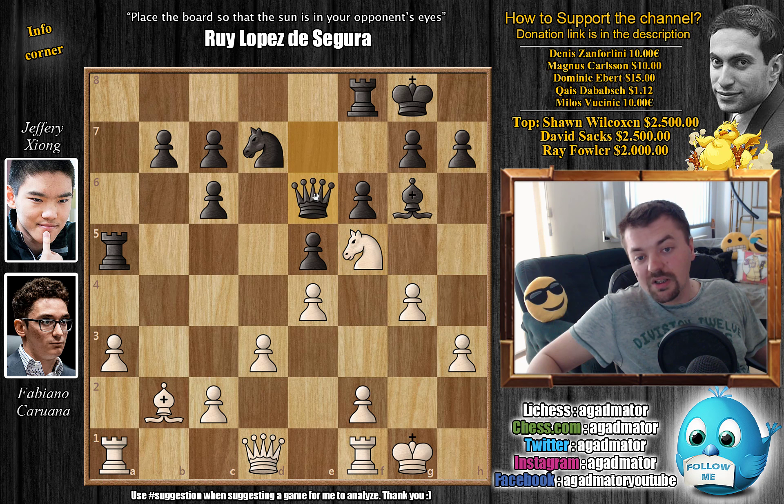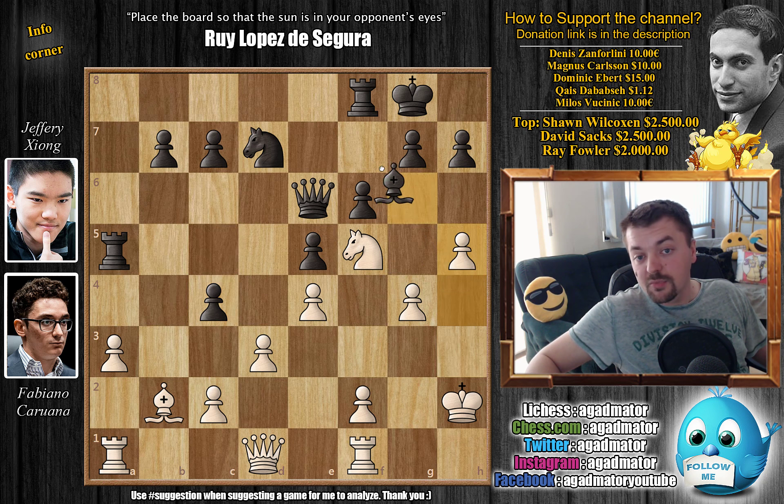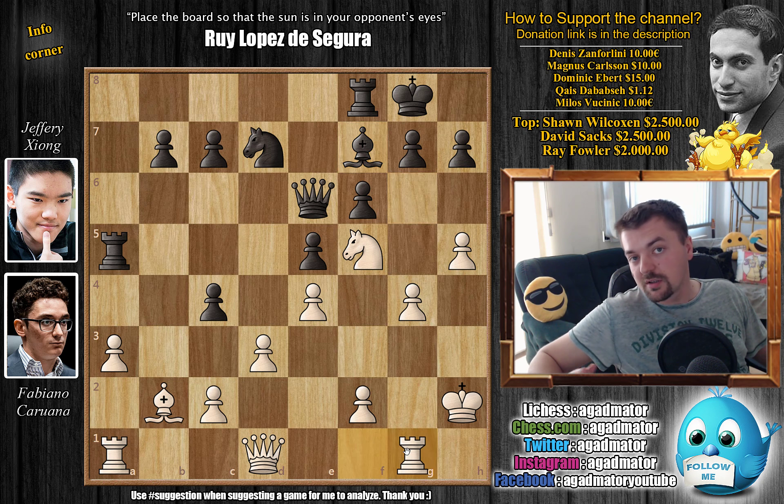Xiong decides to go queen to e6, just getting the queen out of the way, and now king to h2 — Caruana makes room on the g file for his rooks. We have c5; black has a doubled c pawn so of course he wants to get rid of at least one of them, and he will do so by pushing c4 and attacking Caruana's center. We have h4 — Caruana now starts his march on the kingside — with c4 and h5. Bishop to f7 getting out of the way, and rook to g1, just nicely positioning that rook on the g file.